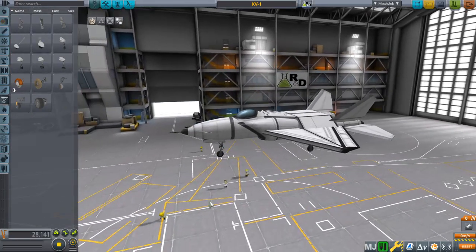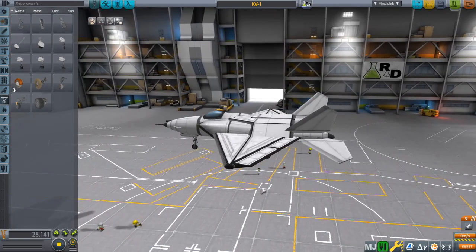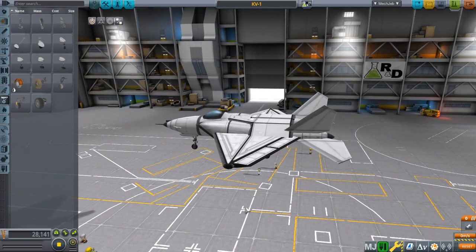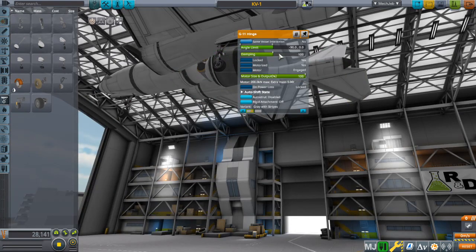All right, so this is the KV-1. It is a simple little stunt fighter plane. The biggest change, though, is that the engine is mounted on a gimbal, which means that is the wrong slider.